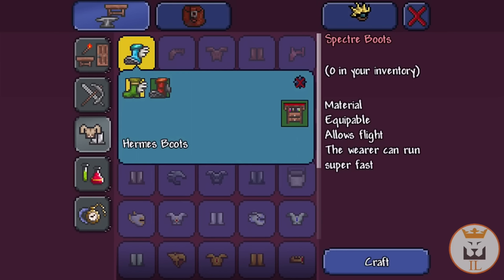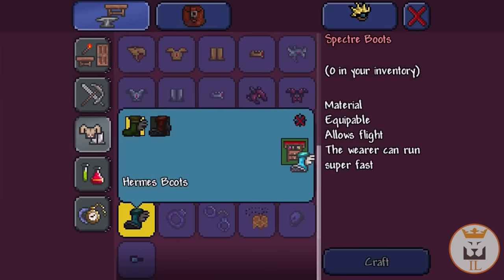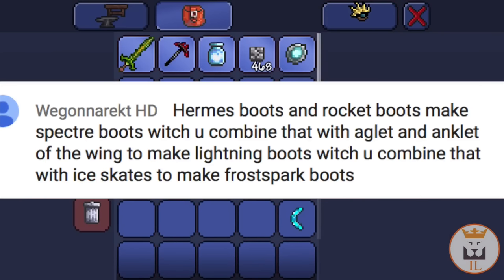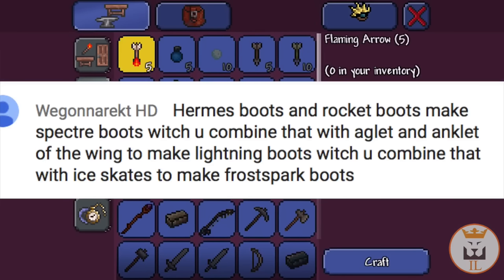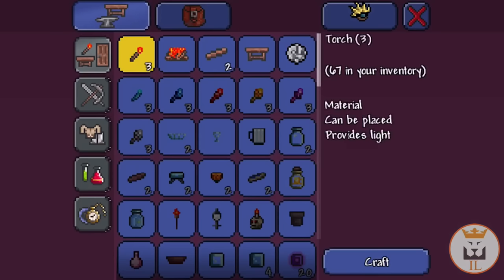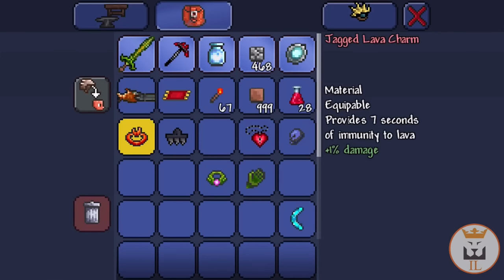I have a comment here from my live stream — I'll put it on screen. He says: Hermes boots and rocket boots combine to make the spectra boots, which is true. And then you combine with the aglet and anklet of the wind to make the lightning boots, which you can combine with the ice skates to make the frost spark boots — apparently that's the best of the best. So we need an aglet and an anklet.